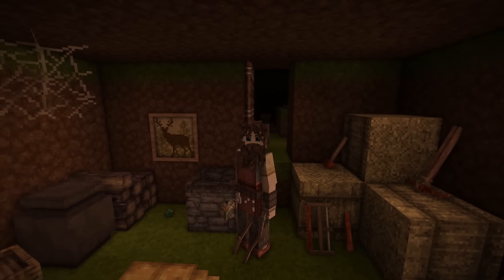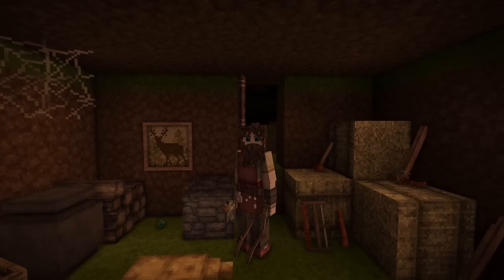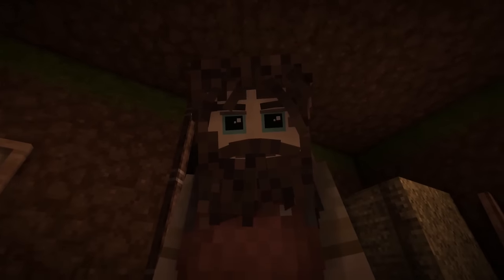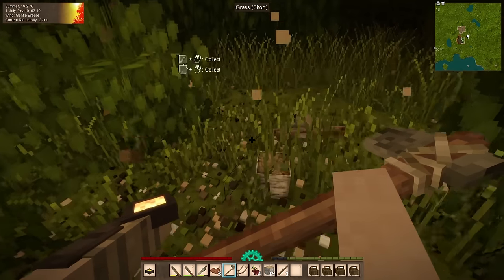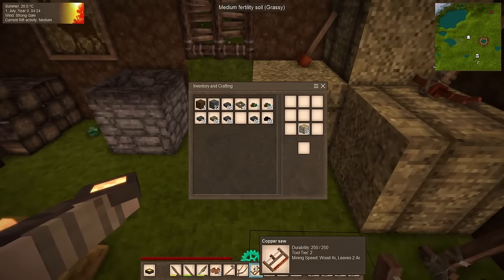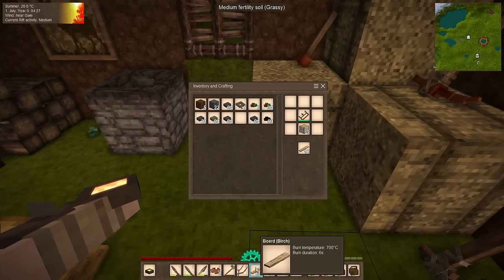Previously we turned the last of our logs into firewood, so I'm going to have to go cut down some trees. And even though it's dark out there, it's a calm night so we should be okay. I'll see you in a moment. And a saw — and we've got ourselves some planks.